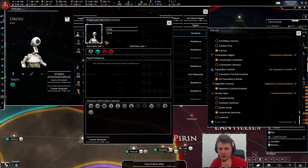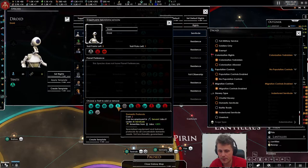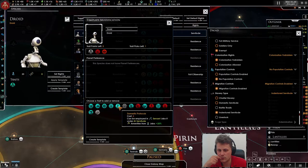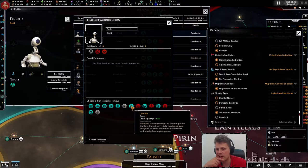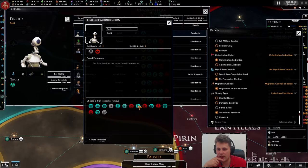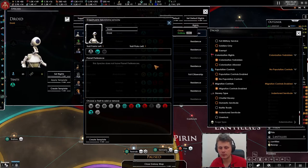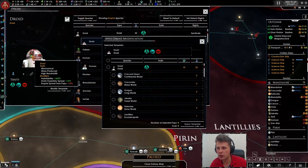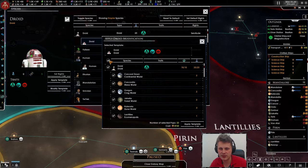Empire sprawl — we don't care about that. We can actually make it way better. Maybe we don't need housing usage — we can get rid of it and just go with droid assembly speed. We'll wait, let's create this template and apply it. Wow, looks good — it's an RT unit, nice.